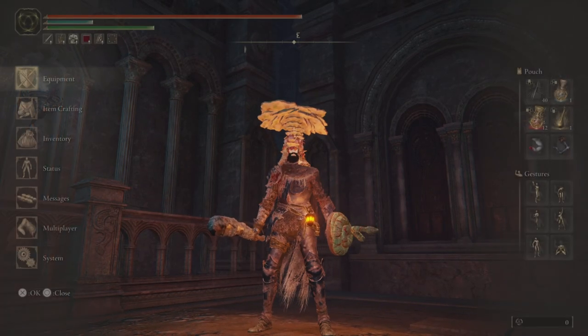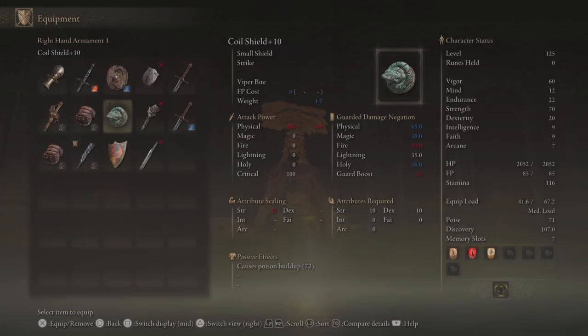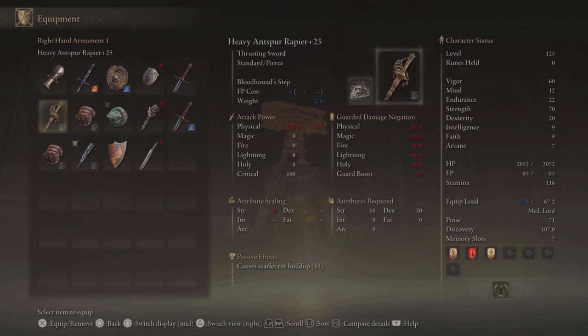Sleepy Sheepy here. Today we're going to be looking at a level 125 strength build utilizing a bunch of different weapons and taking advantage of both rot and poison. We'll be using the heavy stone club as well as the coil shield, the cestus, and the anspir rapier. We'll be using a mix of poison and rot, so for weapons that have innate rot buildup like the anspir rapier, we won't really need to make too many changes.